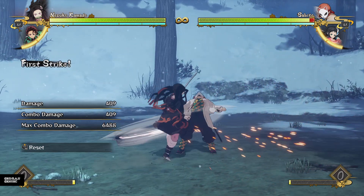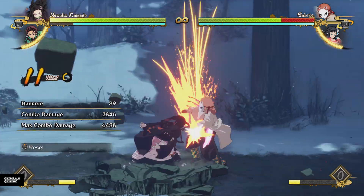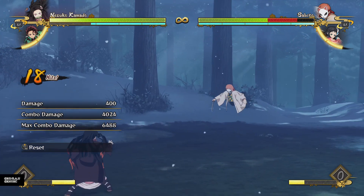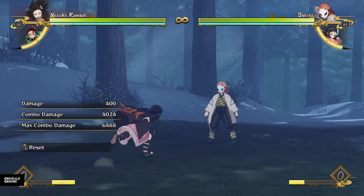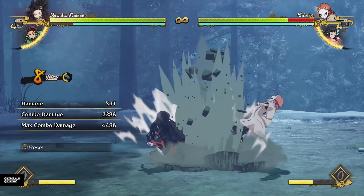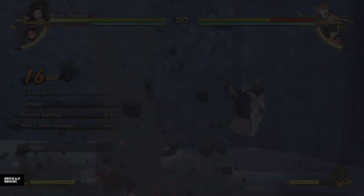The main Nezuko combo I suggest you do most of the time is actually this. It's a very high-damaging combo for only two bars, and it's quite easy to do and very, very safe. Because most of it involves attack strings, there's only a special move at the very end, so it's very easy to chase down your opponent if they decide to break out of the combo.